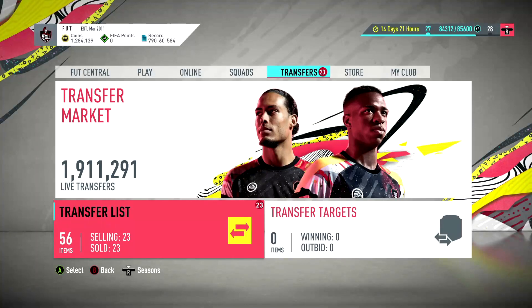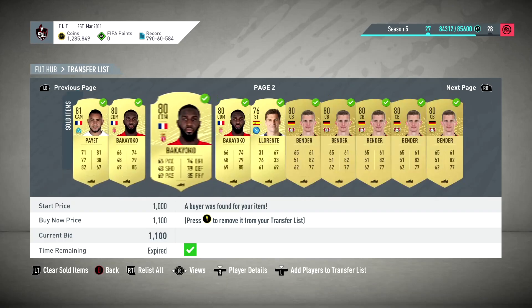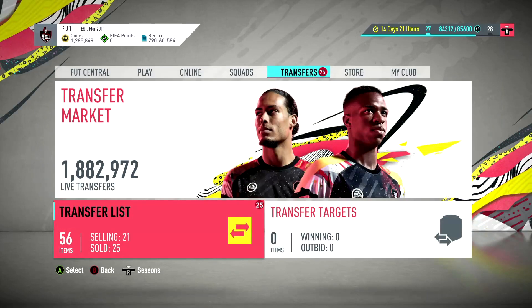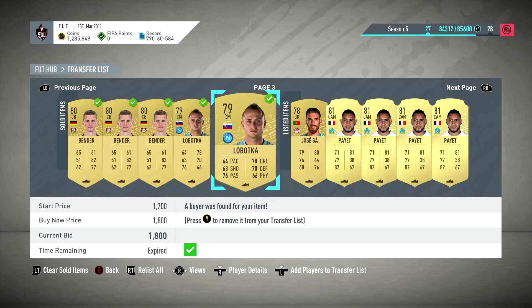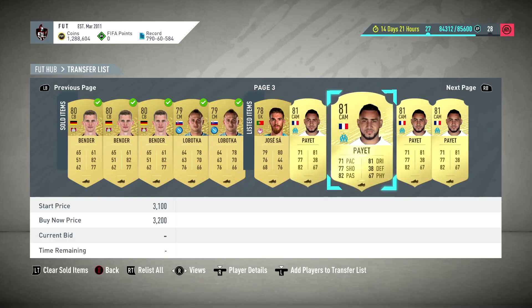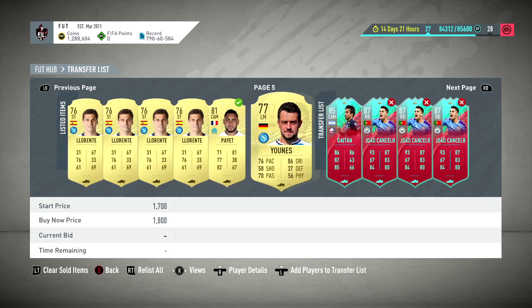We've got a bunch of Payas still to put up and a bunch of Laurentis which we're gonna go for 1.7. I'm gonna put the Payas up and bring you back. As we've listed everyone up, a lot of people are selling. We started trading on about 320k. We've had to put up players for like 2.8, 2.9, because that's kind of where the price is at. I did say there's a lot less demand now because a lot of people already put him into SBCs. That's why you always bid low as the night goes on because prices go down.